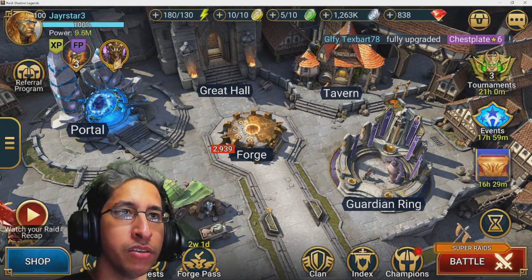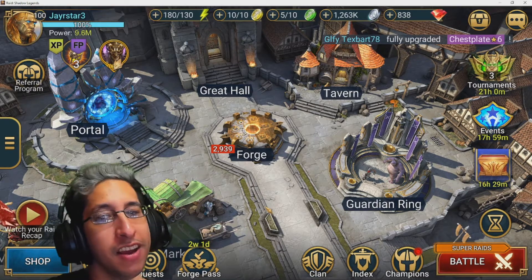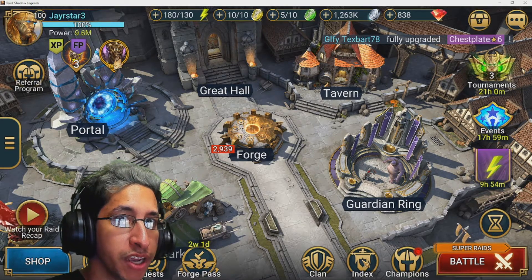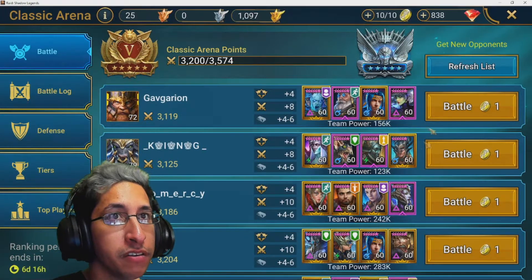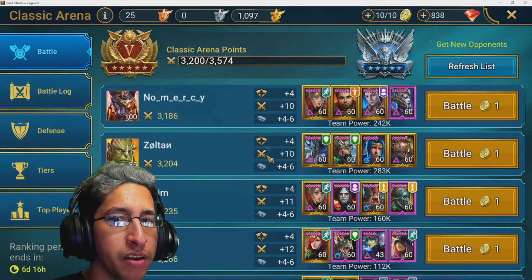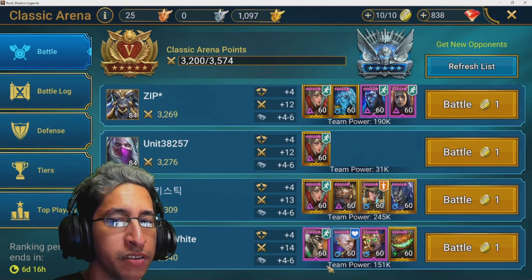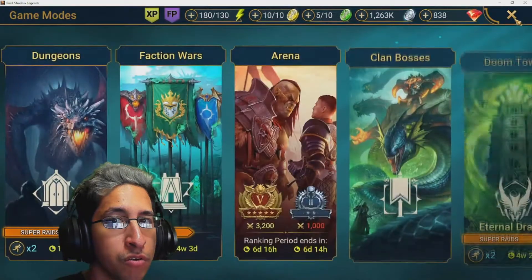Welcome raiders to another Raid: Shadow Legends video. In this one we're going to be looking at the top 10 champions you need to look out for when using bombs in arena. Here are some example fights — most teams you don't have to worry about. These first two teams, though, you gotta be careful, so since everyone's kind of on the bomb train, let's go through each one.